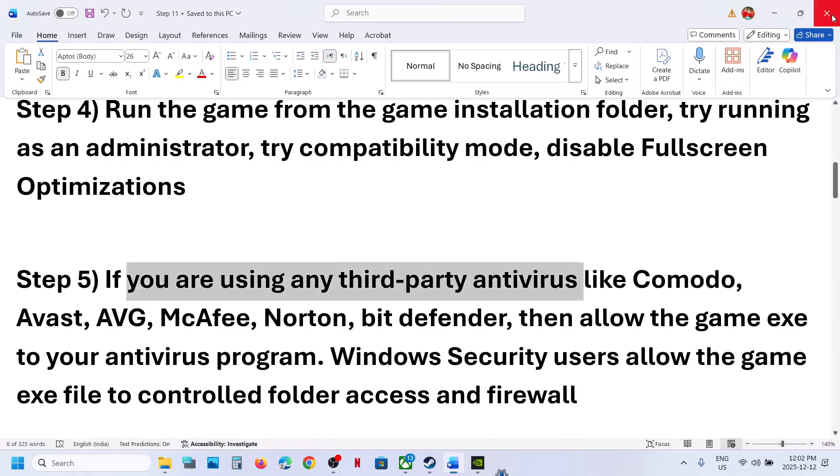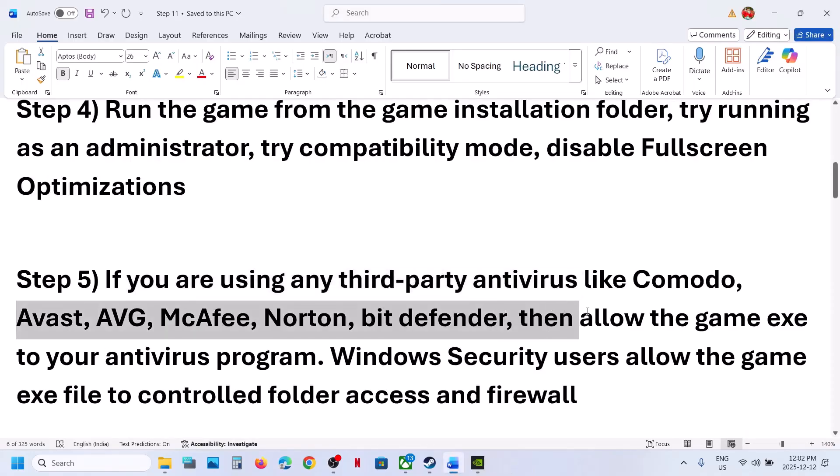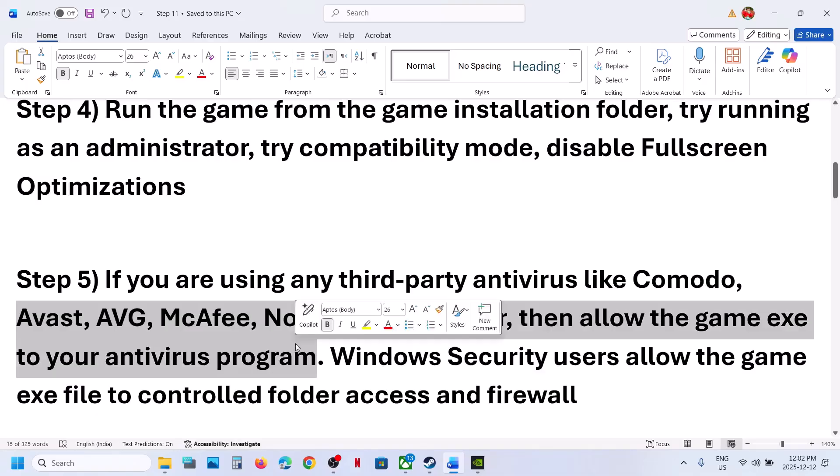Similarly, if you have any third-party antivirus such as Avast, Bitdefender, or McAfee — whichever antivirus program you have — allow all the exe files to your antivirus program.